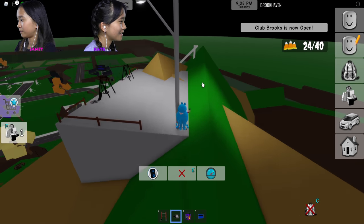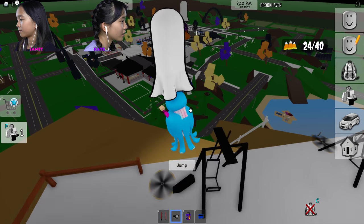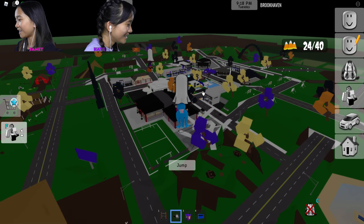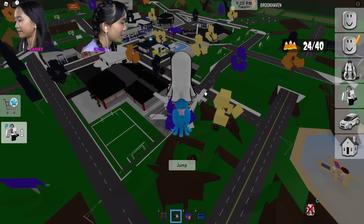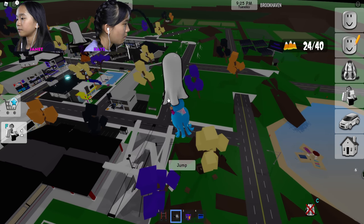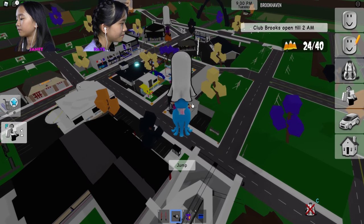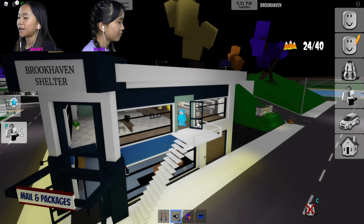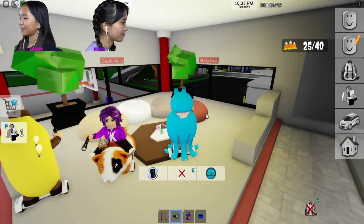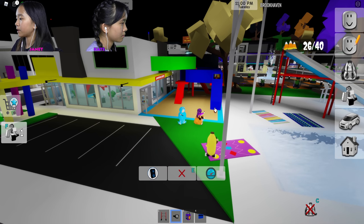I'm gonna ride the drone — oh my god, it's so cool! Whoa, it's a ghost — I'm riding a hamster! Look, it's a ghost instead of the usual thing. Okay, where are we going? On top of the post office. There's one at the Brookhaven shelter and one at the school study area.